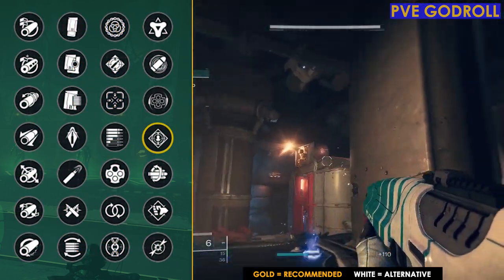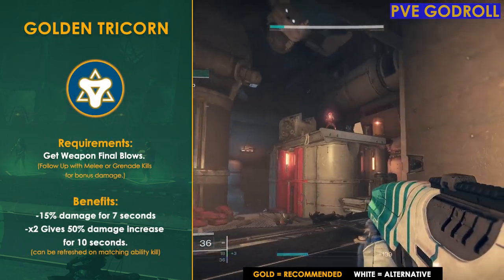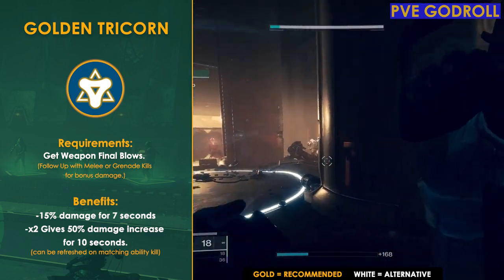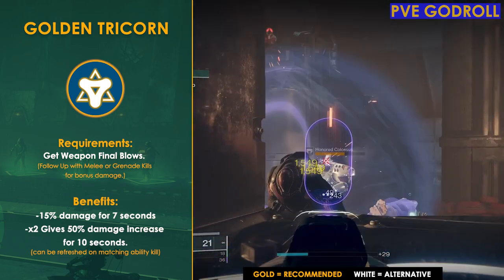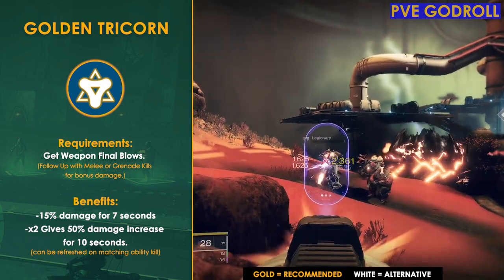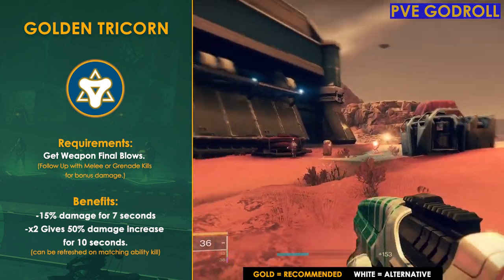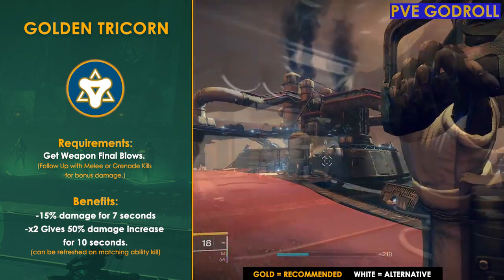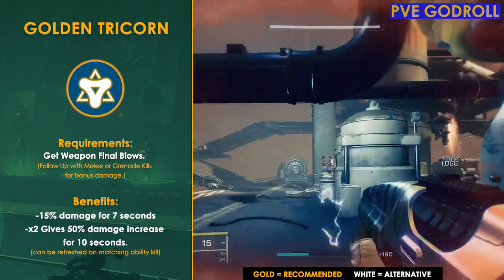The next best option in my opinion is Golden Tricorn. Just by getting kills you're going to get 15% bonus damage that lasts for seven seconds, which is almost twice as long as Rampage. The best part is if you're able to get a melee or grenade kill, that's going to bring your damage up to a whopping 50% for 10 seconds. The main reason I didn't choose this over Rampage is because with a pulse rifle you're not going to be as close to enemies as with an SMG, so proccing that 50% bonus might not happen as often.